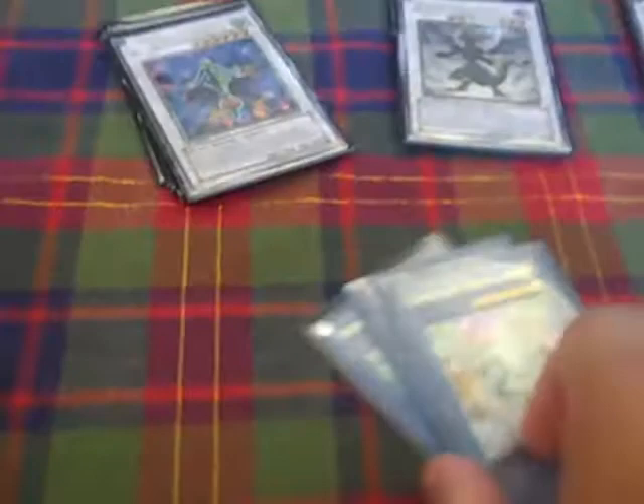We got five ulti Chaos Kings, three ulti Heralds, four ulti Dark Souls — those are really hot looking — seven of something, four Black Winged Dragon, six Infernity, and six Blended Rose. Those are the ultis.